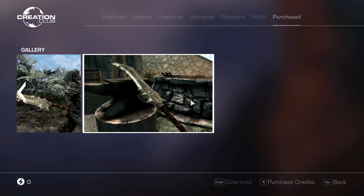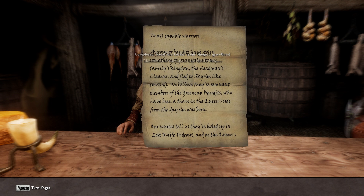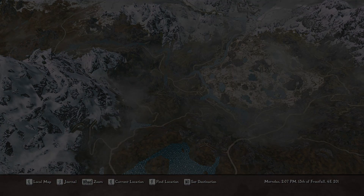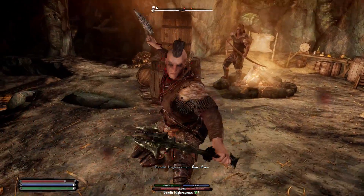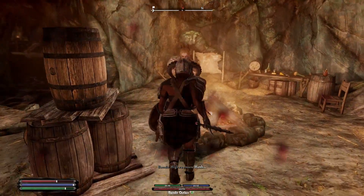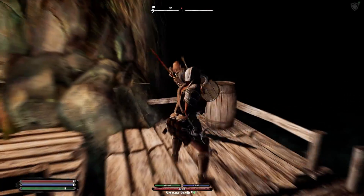I think it looks pretty cool. I've always really enjoyed using two-handed weapons. To trigger this quest, all you have to do is talk to any innkeeper in Skyrim for some work, then it will start the Blood and Water quest. Then we have to read the note they put in our inventory, and from there head over to Lost Knife Hideout. I'm pretty sure many of us have been to this location quite a few times.